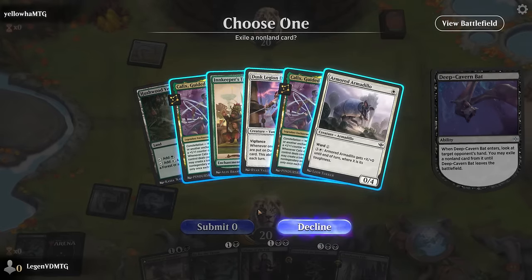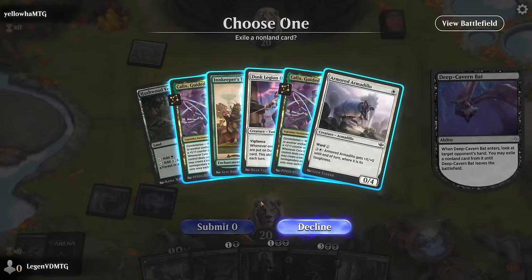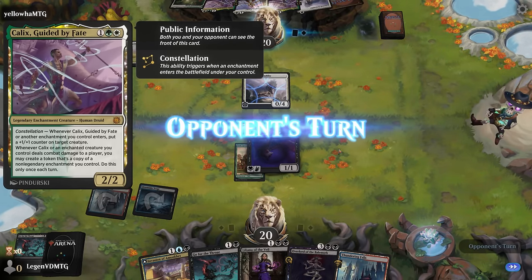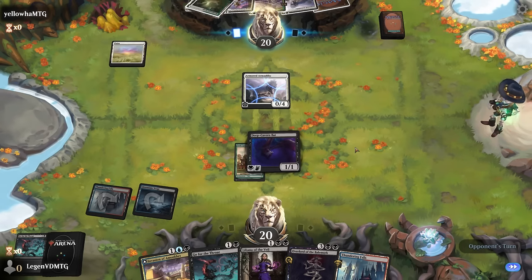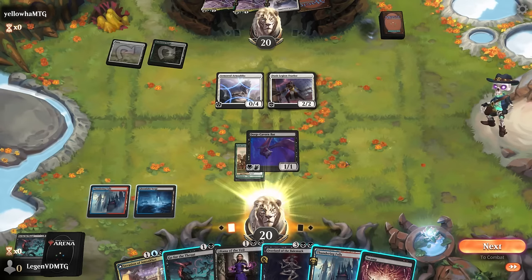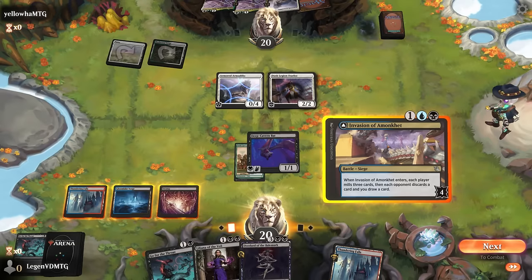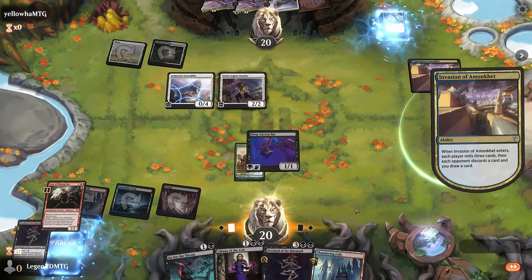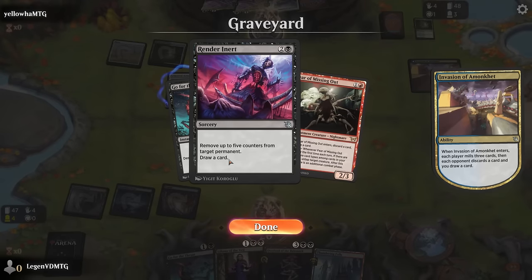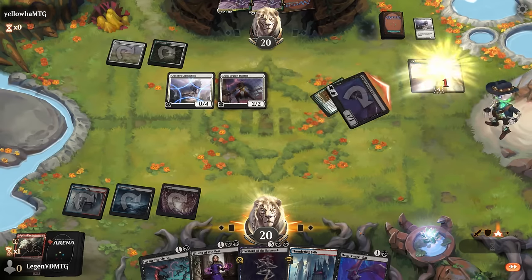Facing a green-white enchantment deck. Their turn-two play would be either Duelist or Talons — Calyx is going to be scary at some point. Maybe take the Talons so they don't have an enchantment to copy with Calyx. Duelist can draw if it picks up counters. Liliana could be an option, but I think I still prefer the invasion to start pressuring. Want to keep Go for the Throat to answer Calyx, though there is a second copy.